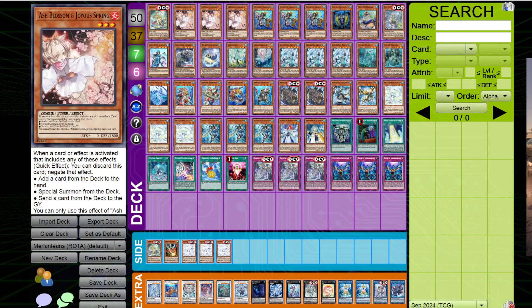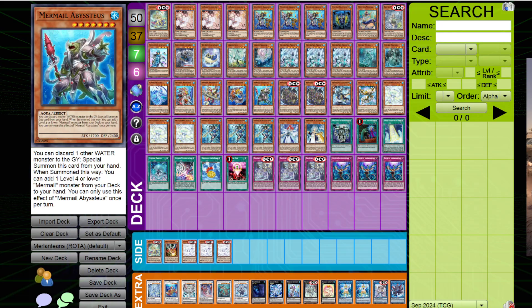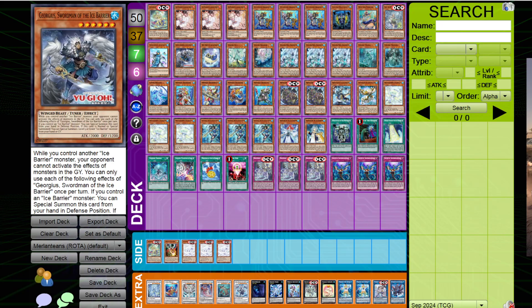Greetings Duelists and welcome to another video. If you saw yesterday's upload, you already know that I talked about the Merlantean/Atlantean theme and a lot of cool stuff that you can add into the strategy — specifically the Ice Jades and the Ice Barrier cards. I felt like in the last video, my explaining of the engines and the bridges that work between them was a little too vague — I showcased one or two combos, but they weren't very cohesive. Today I'm going to show you combos that are guaranteed with the application of the two engines, and stuff you should keep in mind when deck building.